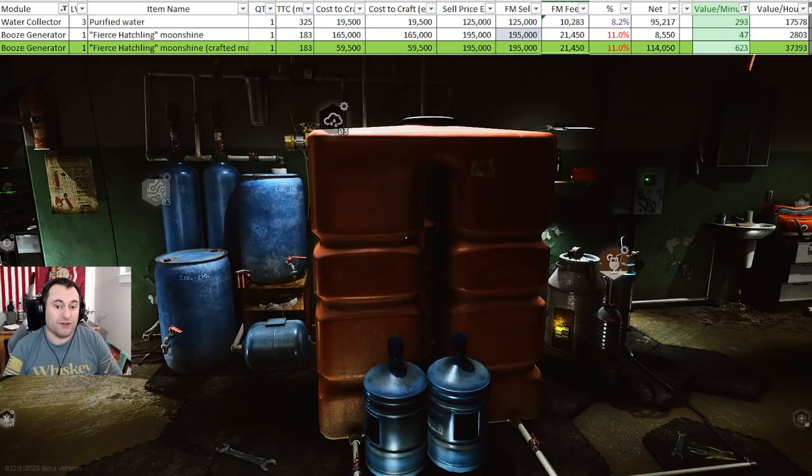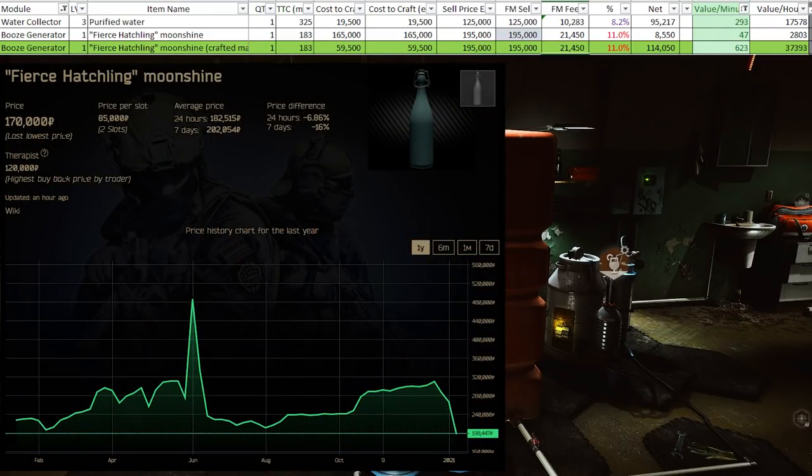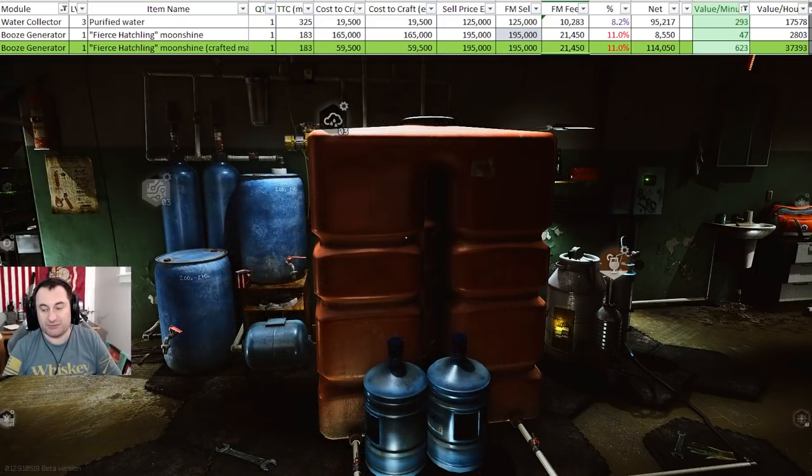Moonshine is going to go all over the place, but it will be profitable for the foreseeable future. Just make sure you get your craft of water for 130,000 or less and your sugars for 20,000 or less, and you'll scratch out a little profit — even though moonshine is pretty cheap right now.